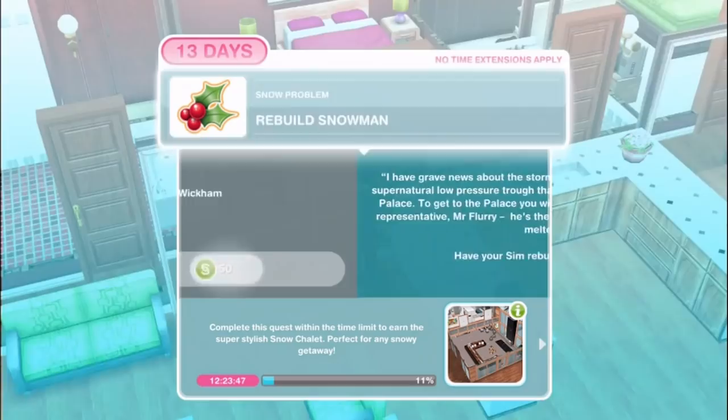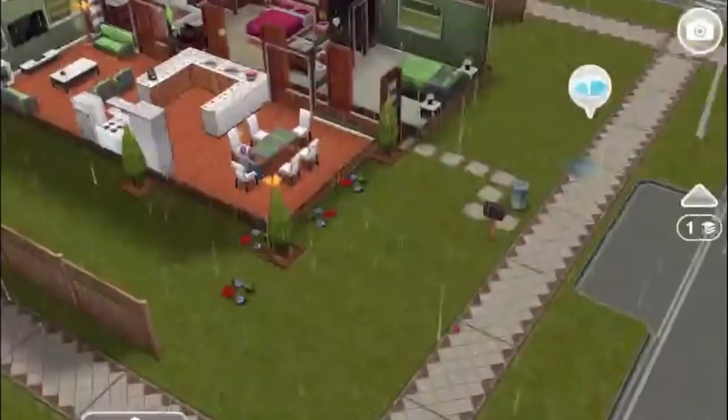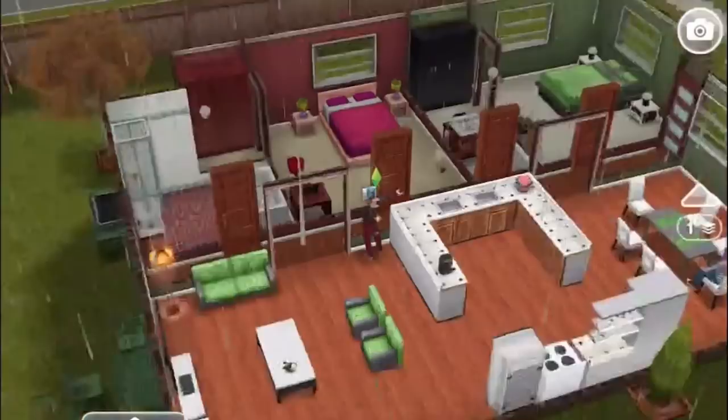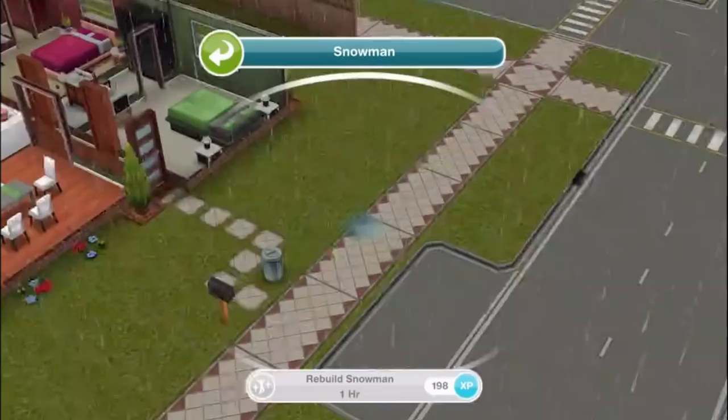Rebuild snowman. Wizard Wickham has grave news about the storm - it's a supernatural low pressure trough that originates from the Ice Queen's palace. To get to the palace you will need to speak to her Sim Town representative, Mr. Flurry - the snowman. But the snowman has melted. Have your sim rebuild the snowman for one hour. There's a puddle here so you can see what happened to him - poor Mr. Flurry.